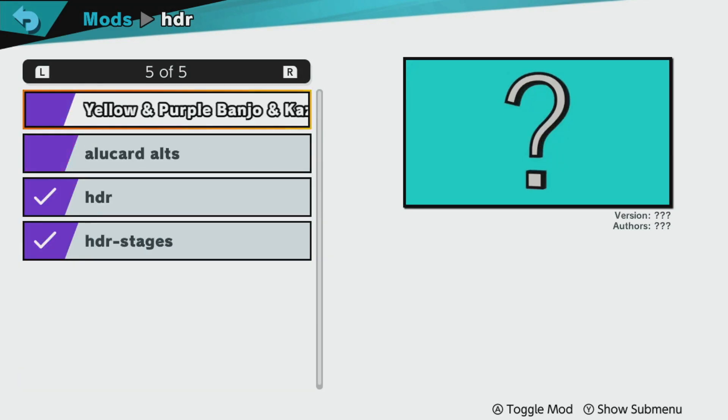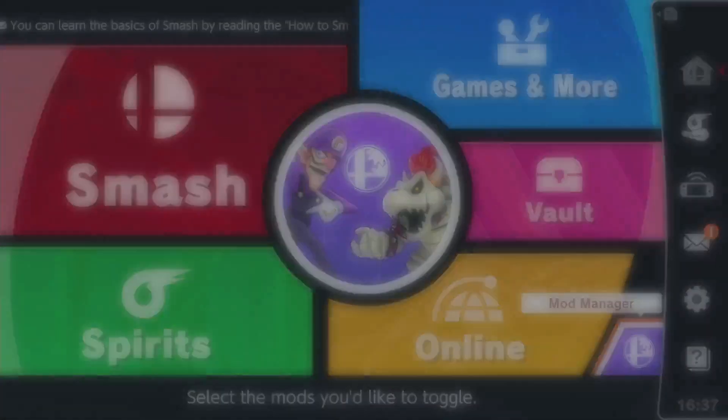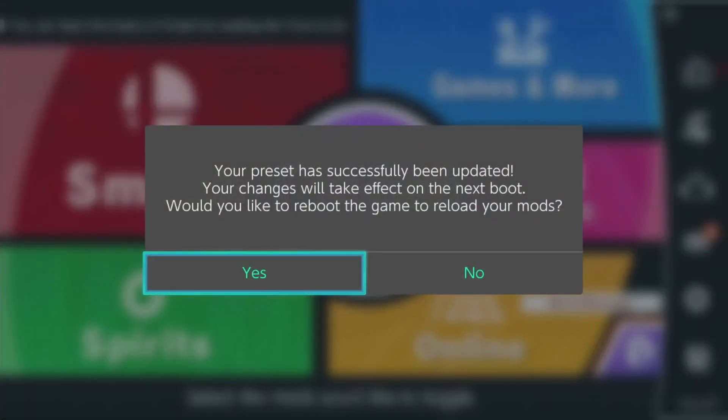It's definitely the old HDR Stages I have there. It's gonna ask me that my preset is successfully changed, and it'll take effect on boot, so let me just reboot. And of course this will take a while, just because HDR changes so much of Smash Ultimate with all the files being patched. But you can see I haven't taken out my SD card.